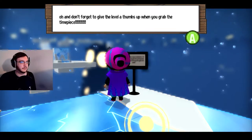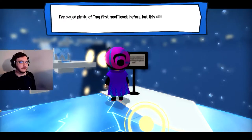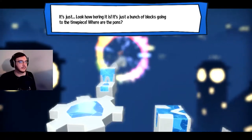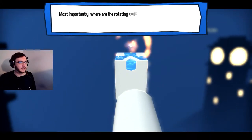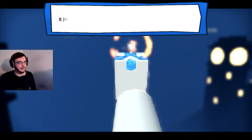Don't forget to give the level a thumbs up when you grab the timepiece. Hold on a moment, something's off. I've played plenty of first mod levels before, but this one doesn't feel right. It's just how boring it is — just a bunch of blocks going to the timepiece. Where are the pawns? Where are the hookshots? Most importantly, where are the rotating cogs that spin way too fast, or those stupid sunshine blocks that break the camera? Those are in every first level.